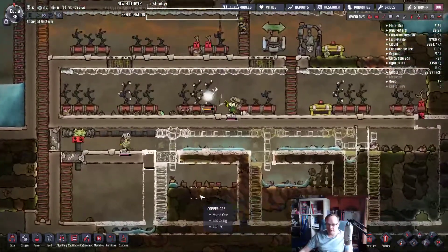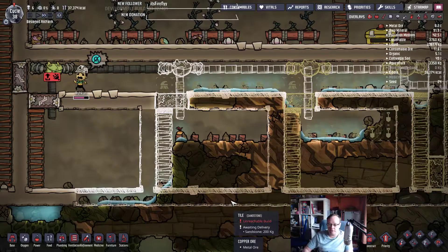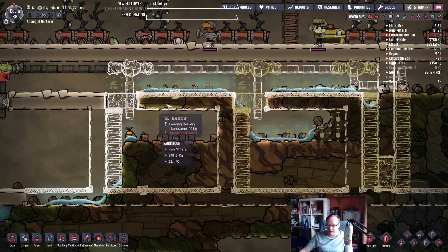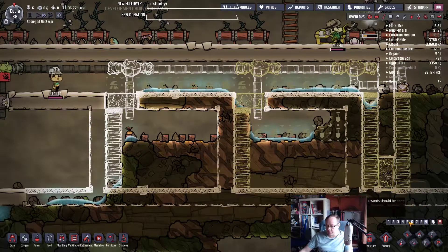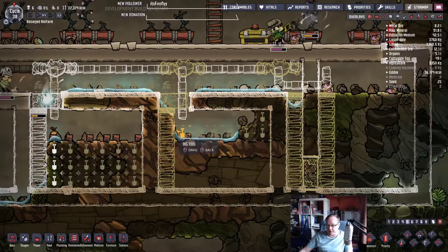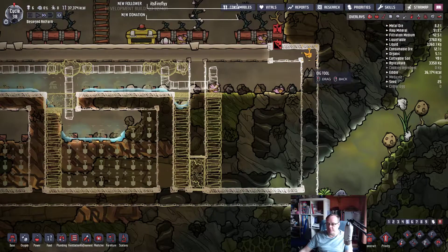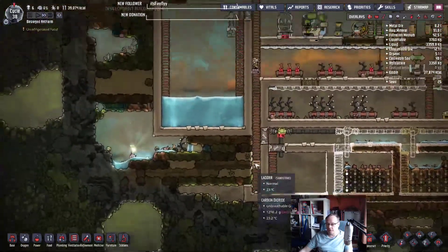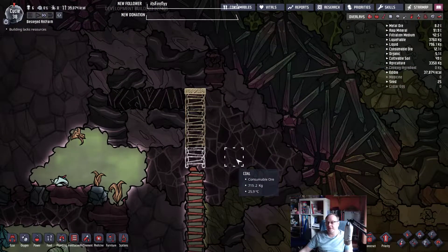Ashcan seems to be spending a bit of time down here so our new gas rooms are going to get built fairly quickly. I can dig this out again — we can get to all of this through other bits. Let's just do it on a five, not a nine. I need them to build this before I dig down any further here. We're not far off now — four bits of ladder and we'll be there.